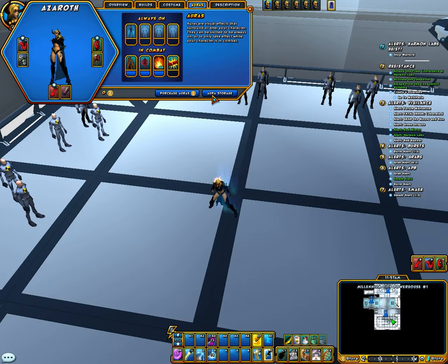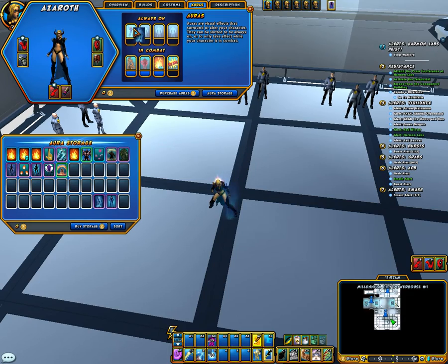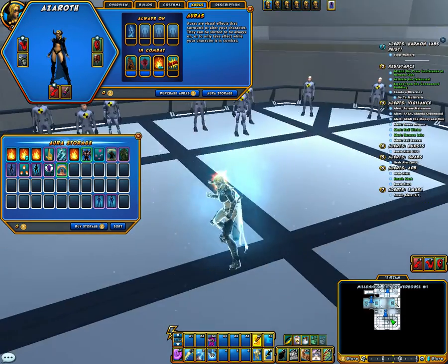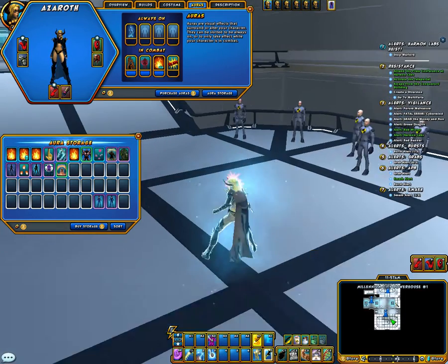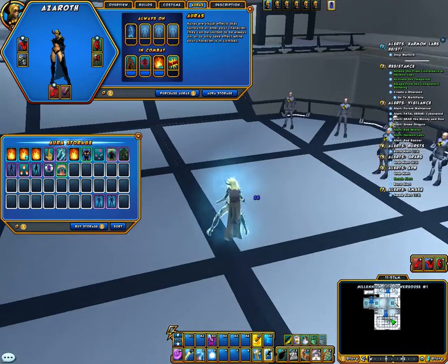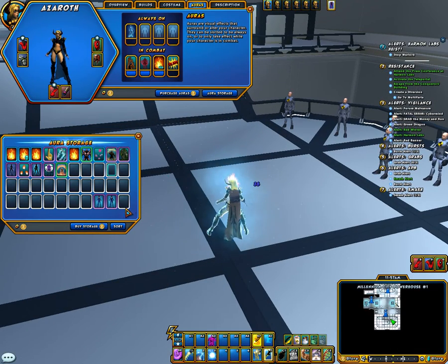Let me show you the other aura. This is the ice stone aura — it's ice mist around. Maybe that will increase the lag for some players like me, because of the effects.